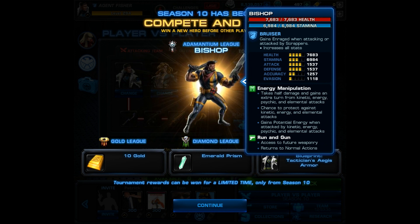Bishop is a bruiser, which is really interesting. He has two passives. First, Energy Manipulation — he takes half damage and gains an extra turn from kinetic energy, psychic, and elemental attacks, and he has a chance to protect and gains potential energy when he's hit by these types of attacks.